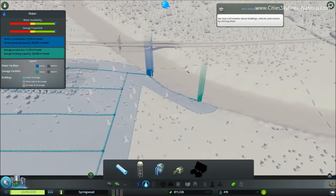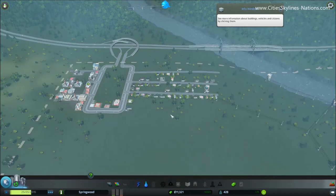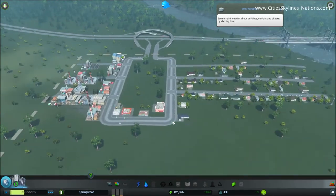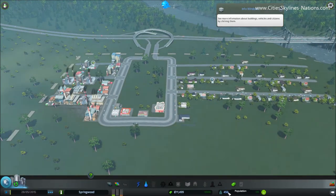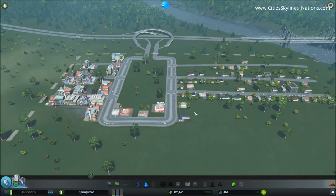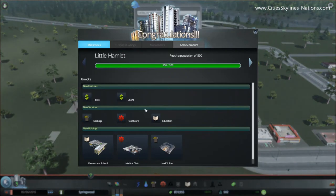That looks fine. Water — these two buildings produce quite a lot of water capacity, so you're not going to have to worry about water until your town gets a lot bigger. The only thing we're waiting for now is more people to move in and for this to reach 500. Once it reaches 500, that's the first milestone in the game and that'll give us access to a few more services. If we just watch these buildings be built — there we go. Little Hamlet, population of 500.